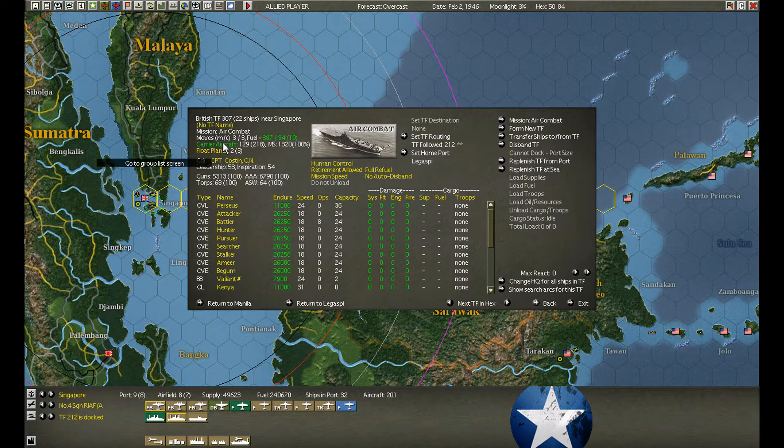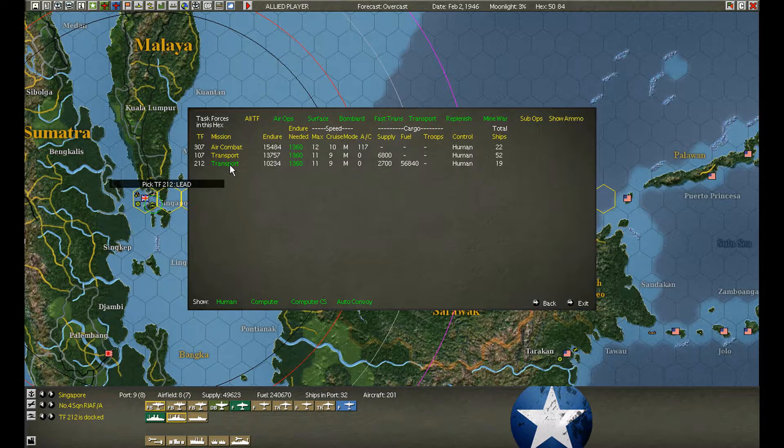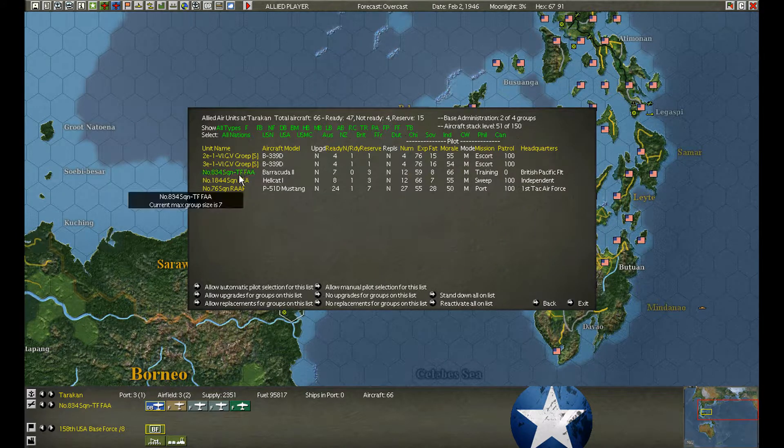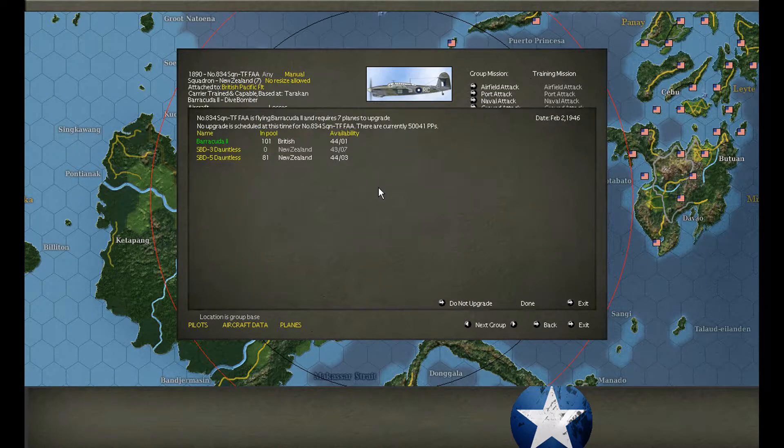All the groups have been formed up. We're keyed upon a lead ship — when it leaves port, everyone else falls behind. Tarakan — all the ones that left port.